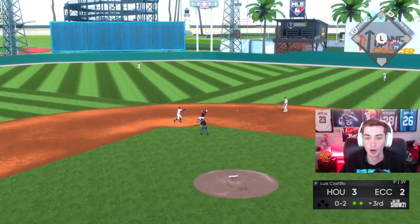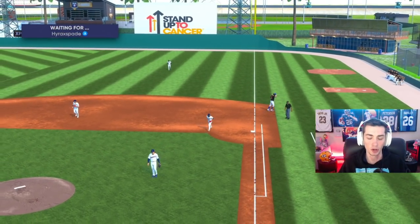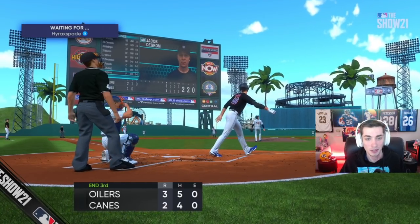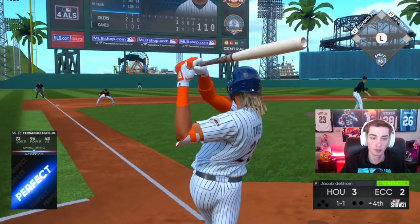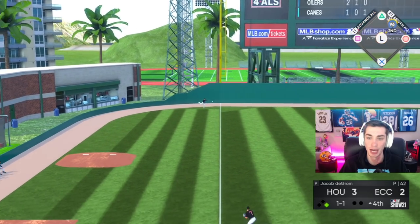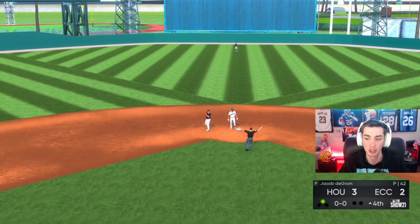Double play. We got DeRosa talking trash about me throwing a four-seamer — we got a known sinker baller on the mound here. I'll get the double play with a slider. Tatis — perfect, perfect. Ripped down the third baseline, thankfully the third baseman did not make a play on that, and it's an easy double for 96-speed Fernando Tatis Jr. Runner on second to start the inning.